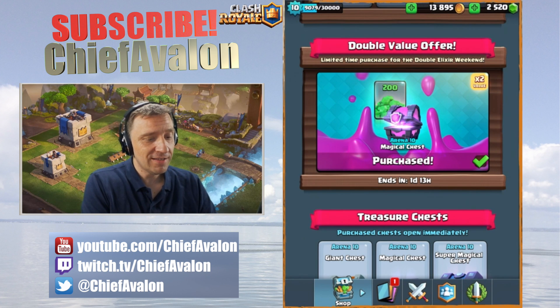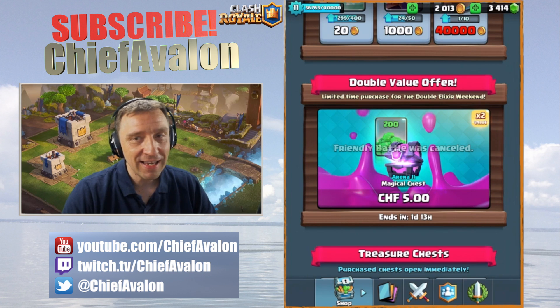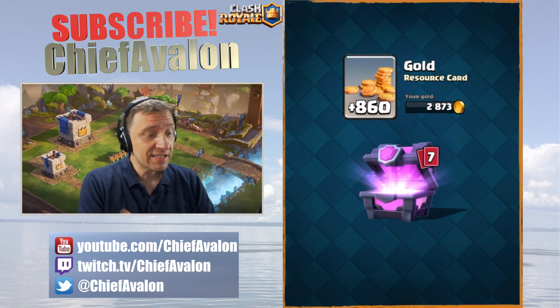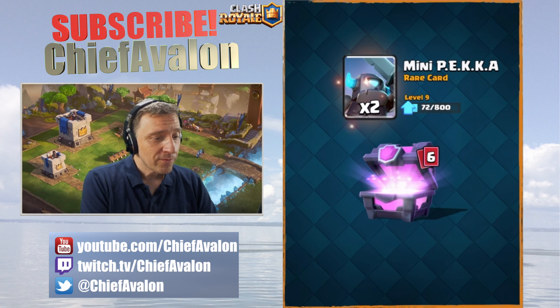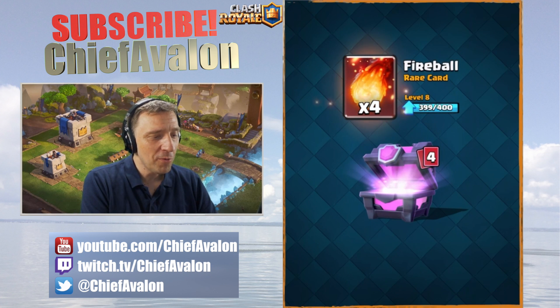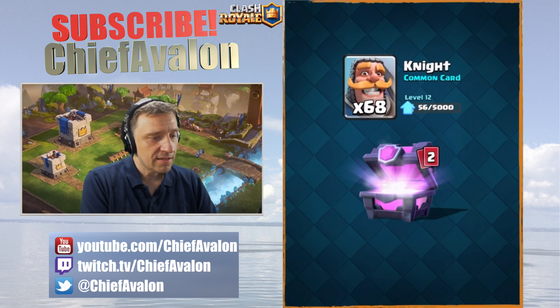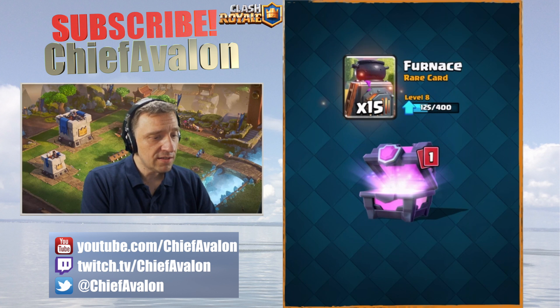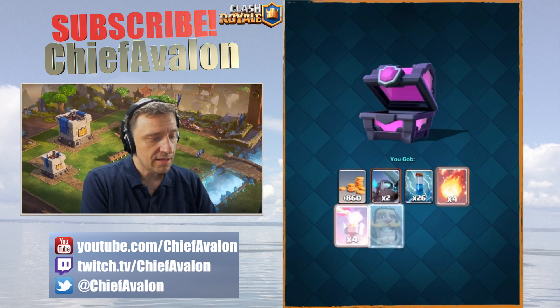Let's also open this magical chest on the main account. It seems we get a little bit more gold - the mini pekka, the zap, fireball (I could almost upgrade it), the inferno tower, the knight, the furnace, and the tornado. That's what we get.